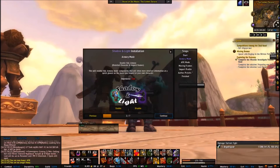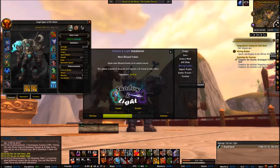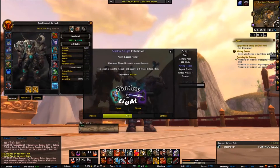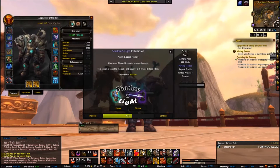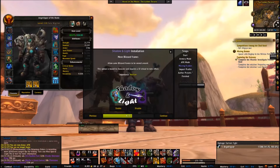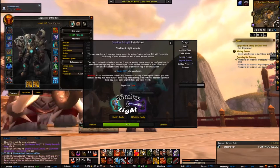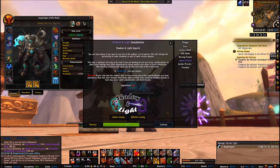Going back to Shadow and Light — Move Blizzard Frames is really cool. It's like Bartender but better in my opinion. You can move any Blizzard frames wherever you want, make it your own, and it just overall looks a lot better. For Shadow and Light Imports, you don't really have to pick those. I use Darth's configuration, but you won't need to pick one because you'll be using my code for my UI setup, and I'll show you how to do that.